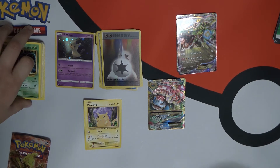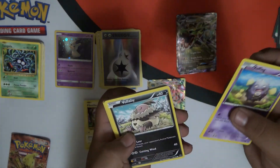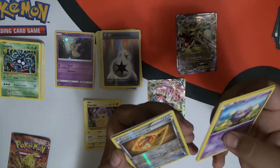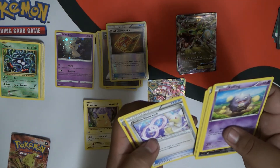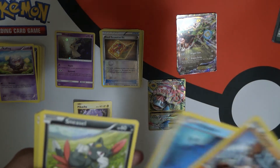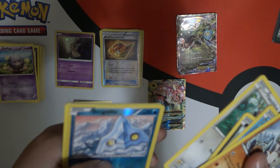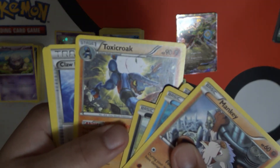Last pack for me. Cuffing. Bulbasaur. Rioluu. Cottony. Seel. Reverse fossil excavation kit. Reuniclus, Power Memory. Spirit Link and Wigglytuff. Monkey. Meltan. Skeel. Coffee. Fetchling. Reverse Beedrill. Bergmite. Is that Toxic? Yeah, that's Toxic.